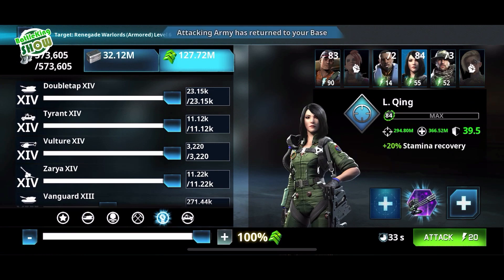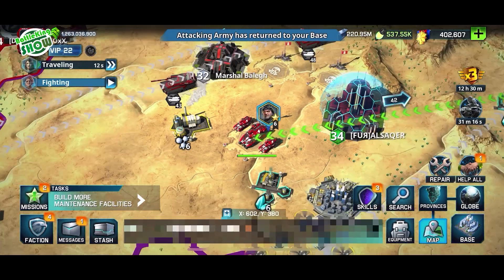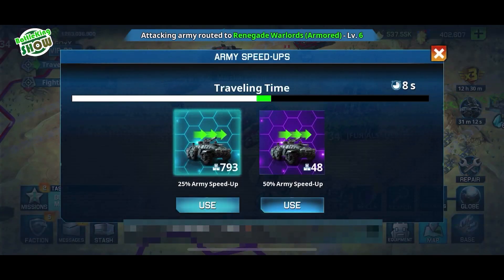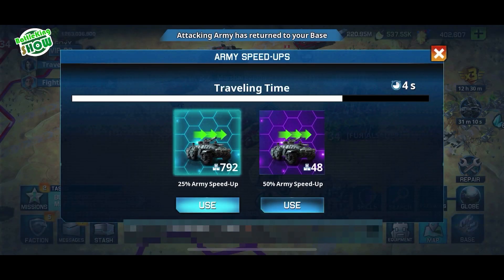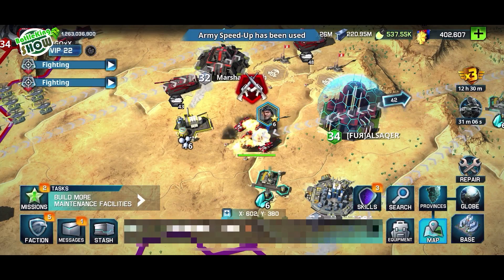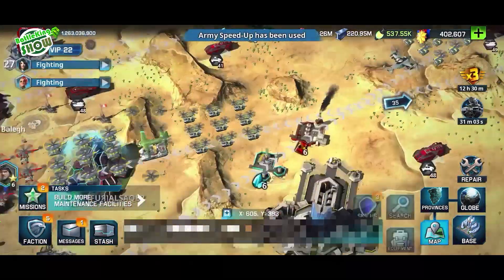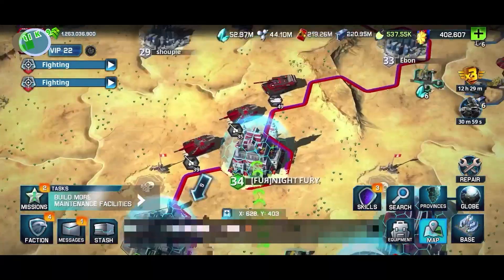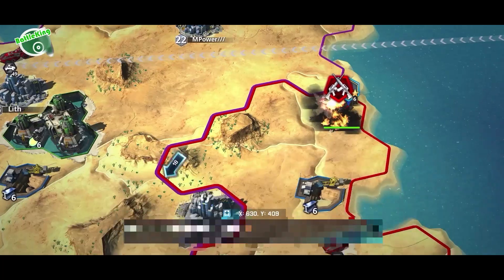If your account is strong enough, and if you have enough assault units to match the army power needed for victory, always set an army at the army preset menu and use a full march of assault units for hunting renegade warlords. This will boost your farming speed and you will gain advantage against opponents who use multiple types of units while hunting.